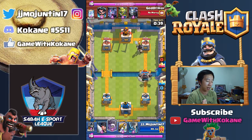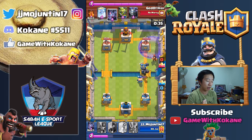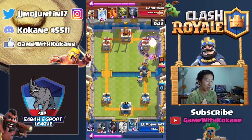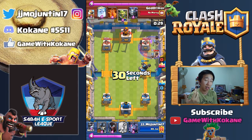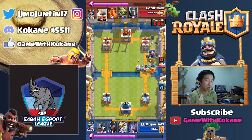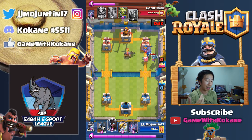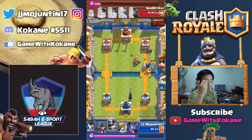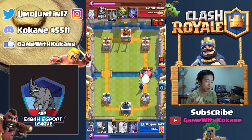Luckily the Cannon Cart didn't go for my tower. Then I just went at it because I knew it was going to go all out. He was assuming I was going to go with Sparky at the bridge, but luckily for me the Mega Knight reached the tower. Now I have to defend this big push — good news, I had enough Elixir to block all those troops and splash it down.